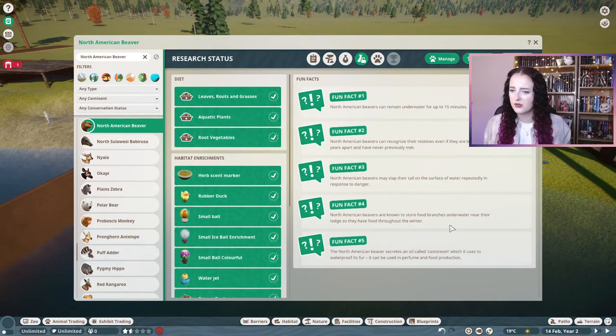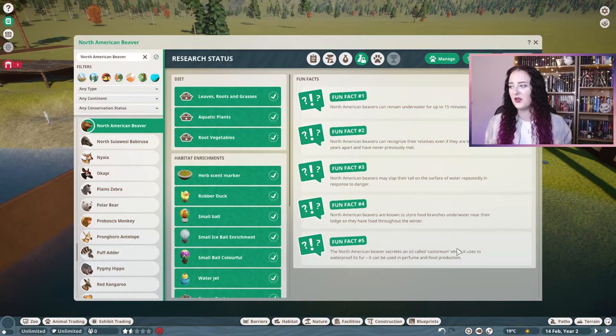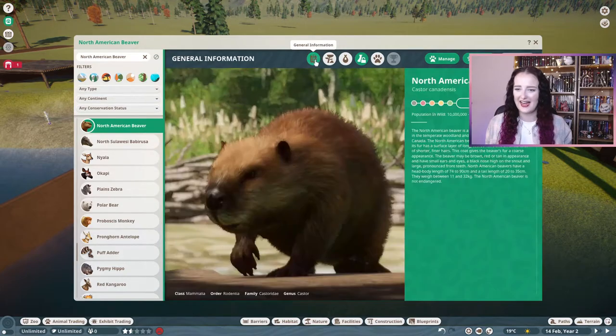North American beavers are known to store food branches underwater near their lodge so they have food throughout the winter — so they do a little store, that's cute. Also, the North American beaver secretes an oil called castoreum which it uses to waterproof its fur, and it can be used in perfume and food production. Is this the thing that's kind of like vanilla? Not very vegan, but yeah, the beavers are so cute.